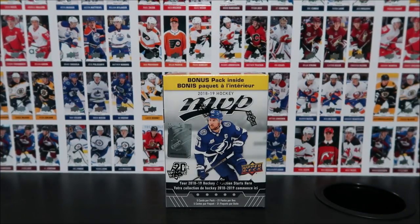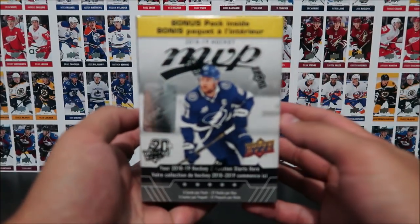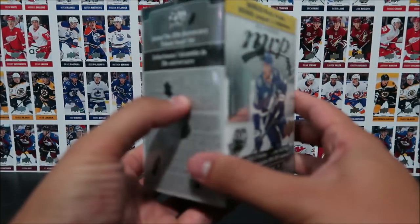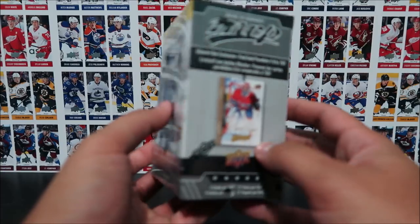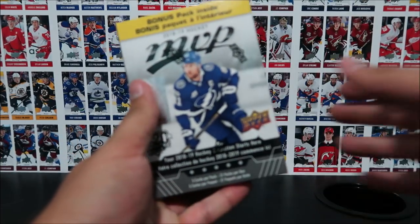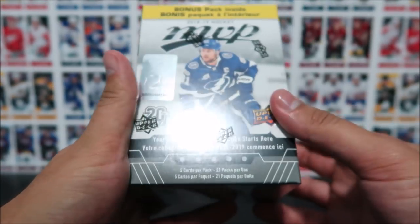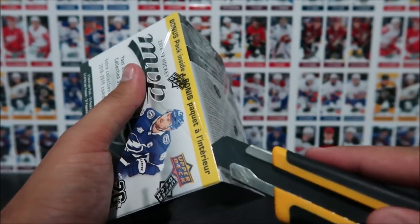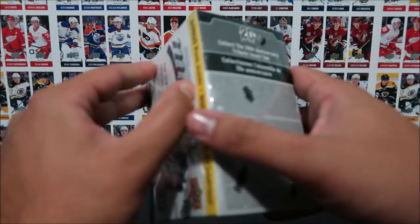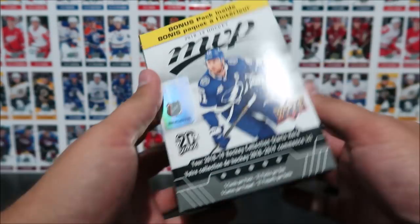Proko Taco here at the Proko Taco Show and on this show we open up trading cards and share that experience with you. Today we got a beautiful blaster box here of MVP, the first set of the 18-19 season. They got Steven Stamkos on the box rocking the Tampa Bay jersey with the 25th anniversary logo. 21 packs, 5 cards per pack. It's got the silver scripts, the puzzle backs, and I believe there's a few tribute cards — this is the 20th year of MVP hockey cards.